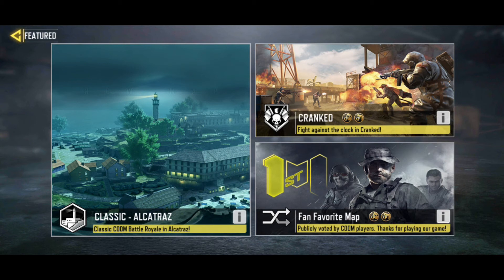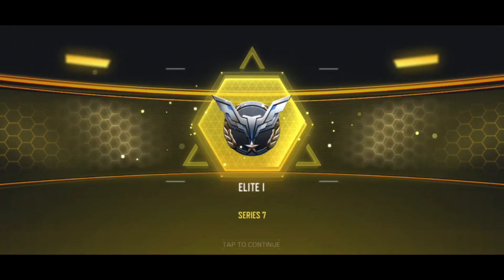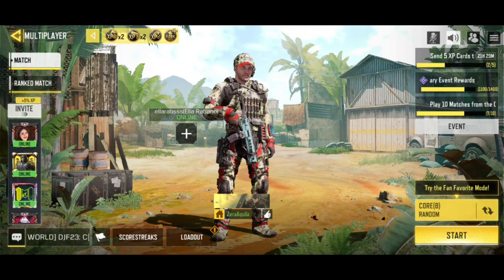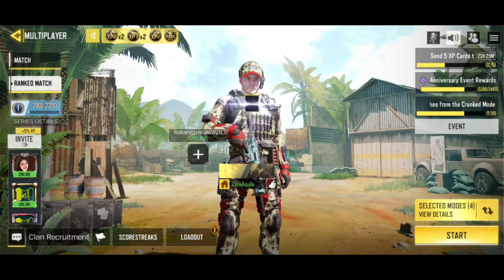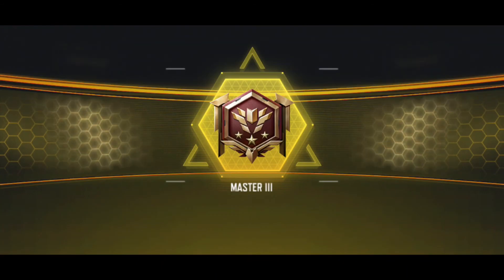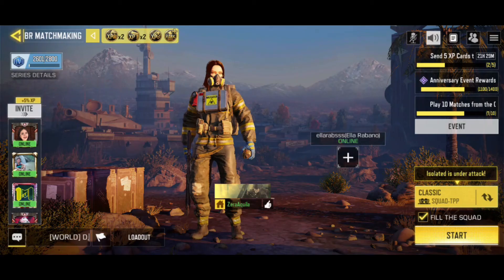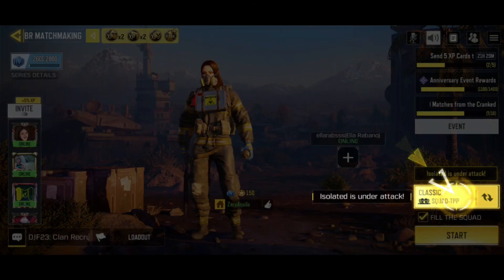Alcatraz! Alright. Isa sa mga mission sa Club kanina yung hindi ko pa natatapos is to do something here on Alcatraz. I'm back to elite — may kipaglaro lang ako sa tropa ko mamayang alas dos. For this rank mode — oh wow — wait, Isolate.